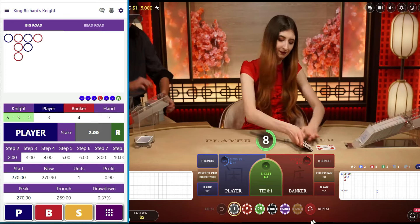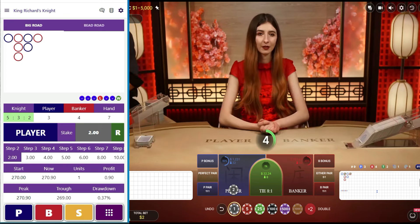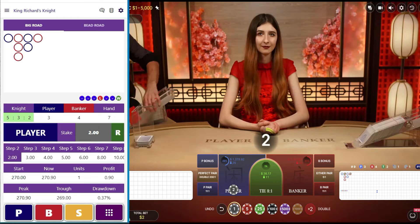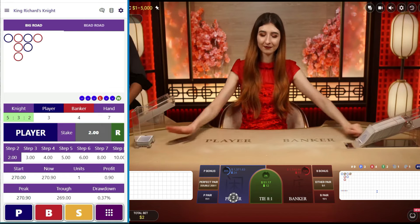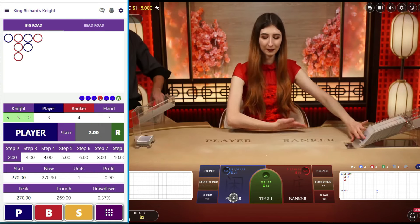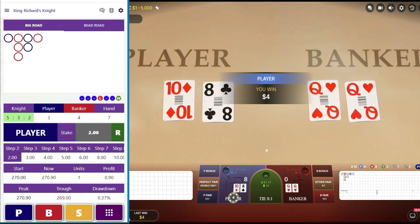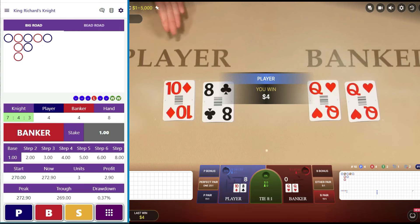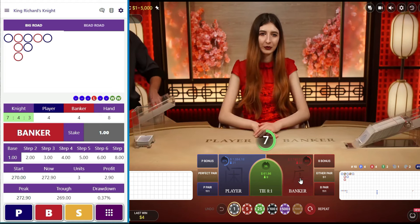Another darn tie. So that's just a re-bet — $2 on player. And player it is! Looking good so far. We go back to the beginning of the Wilson money management: $1 on banker.